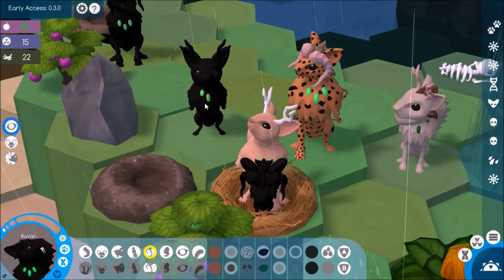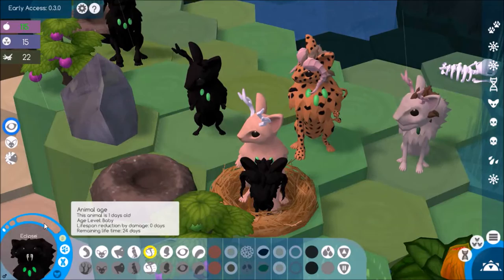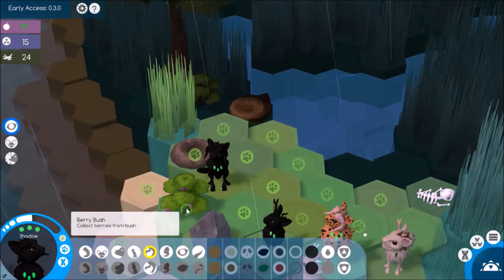So I'm going to go ahead and name these guys. I'm going to name this girl Luna, and I'm going to name this guy Eclipse. I think they're quite fitting names for two siblings. It looks like that mole next to Shadow did go back away, but he should come up again soon. So let's have Shadow pick these berries for now.